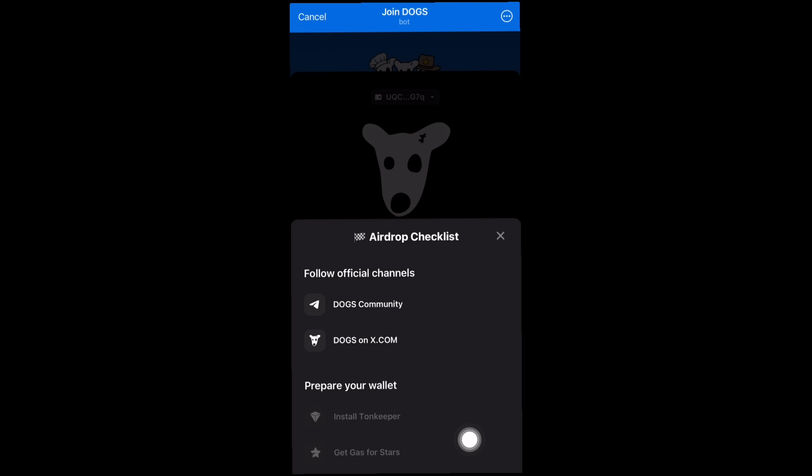So for the wallet preparation, this is what you need to do to be able to claim your DOGS token when the time comes. You need to go ahead and install TonKeeper if you don't have a TonKeeper wallet already. You also need to get gas for Stars — you need Telegram Stars to be able to claim the DOGS airdrop, and in this video I'll be showing you the simple steps on how to buy Telegram Stars to claim the DOGS airdrop.